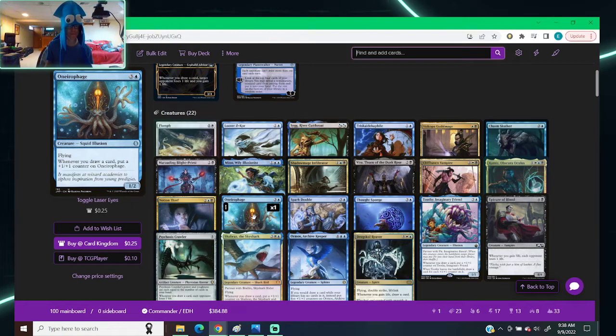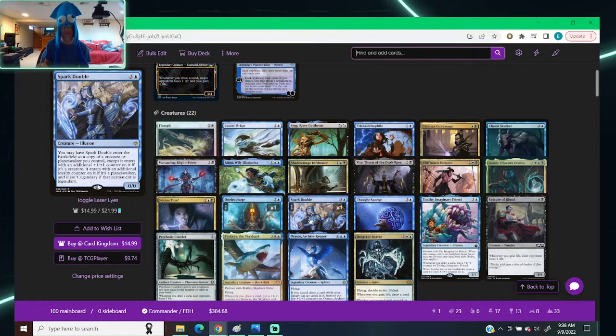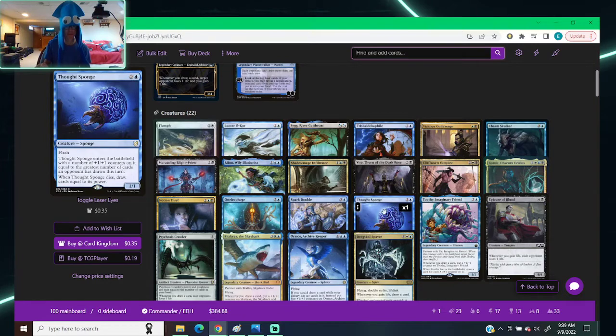Ornirphage — three colorless, one blue, squid illusion, 1/2 with flying. Whenever you draw a card, put a +1/+1 counter on it. Spark Double enters as a copy of a planeswalker or creature except it has a +1/+1 counter and isn't legendary — so basically a copy of the commander is what you aim for. Thought Sponge — three colorless, one blue, sponge, flash, 1/1. Enters the battlefield with a +1/+1 counter for the greatest number of cards an opponent has drawn this turn, and when it dies, draw cards equal to its power.